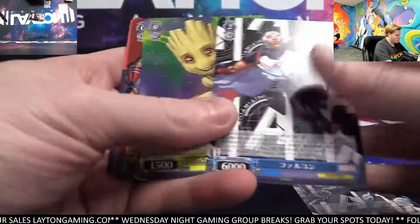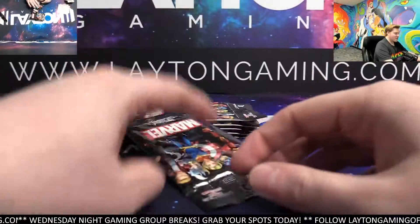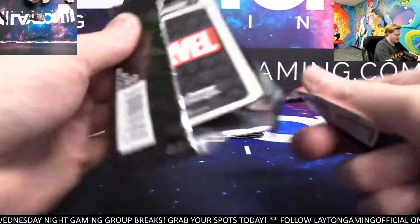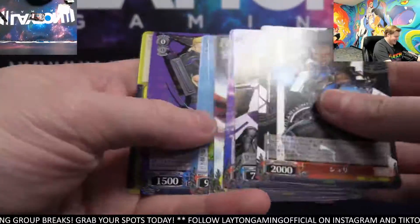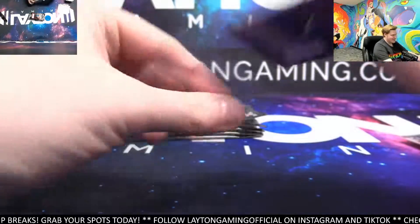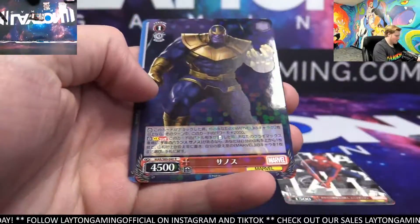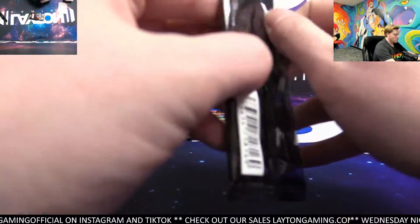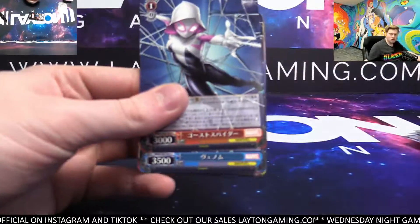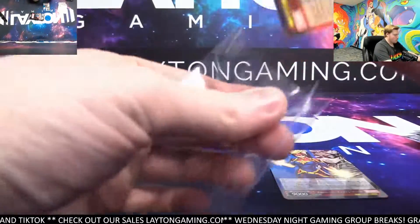Double Rare on the Black Widow. Foil at the back — Thanos as well. Hawkeye Foil. Double Rare Spider-Man — nice card — and Thanos Foil. Fun pack. Thanos and Spider-Man in the same pack, beautiful. Double Rare on the Ms. Marvel — beautiful — and Iron Man Foil. Beautiful cards.